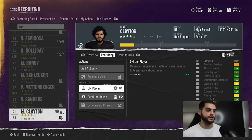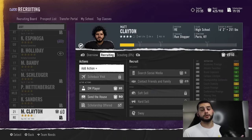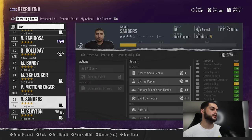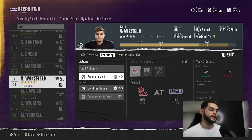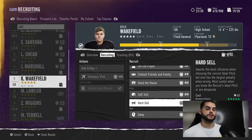You're going to destroy your recruit class if you try to do that. Keep in mind there are multiple combinations — you can get up to 70 points, you could be out of hours, you could be a low-tier program — but always focus on Send the House first. As players enter your top five, you'll notice you can now go ahead and hard sell.